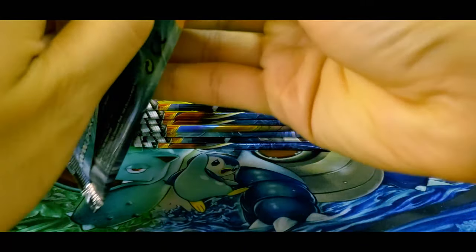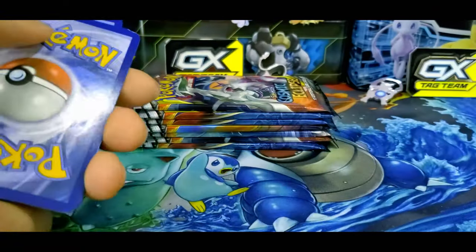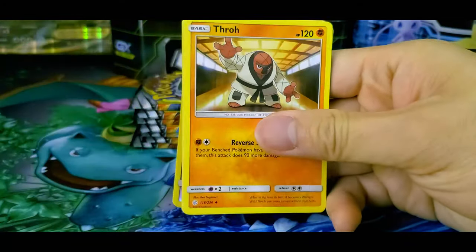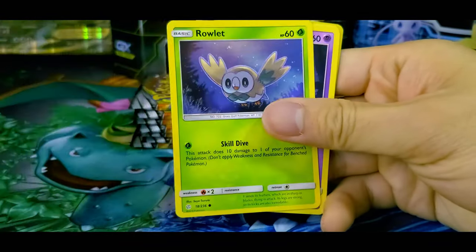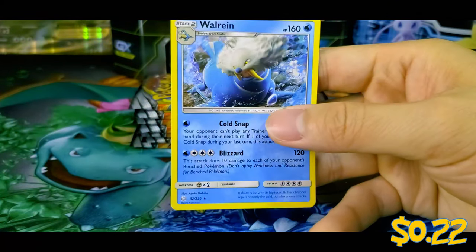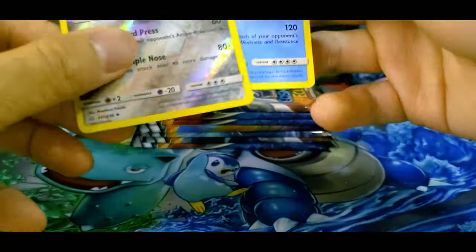Second booster. Let me know in the comments if you ever receive these card codes — it'd be very nice to know, hopefully these aren't going into the wind. So we got Darkness Energy, Cynthia and Caitlin, Thro, Dartrix, Seel, Conkeldurr, Rowlet, Phantump, Alolan Grimer, Probopass, and Wailord. Oh wow, this is like the most majestic Wailord I've ever seen. Too bad it's not holo.